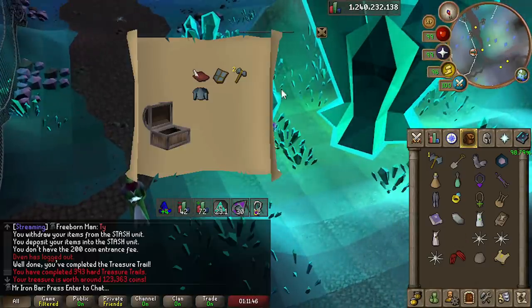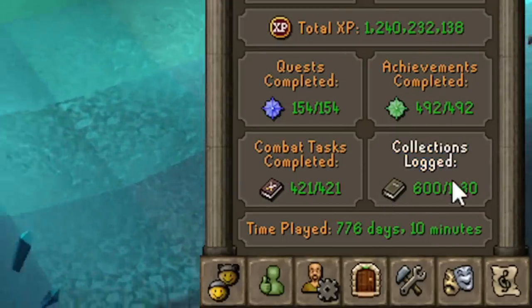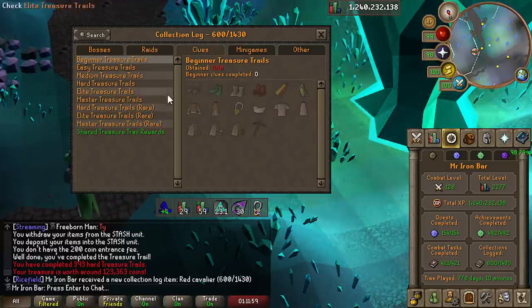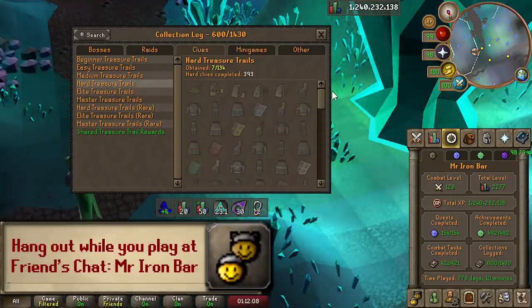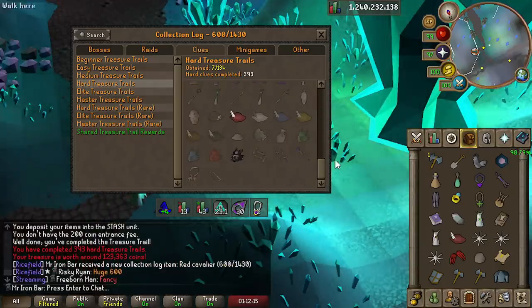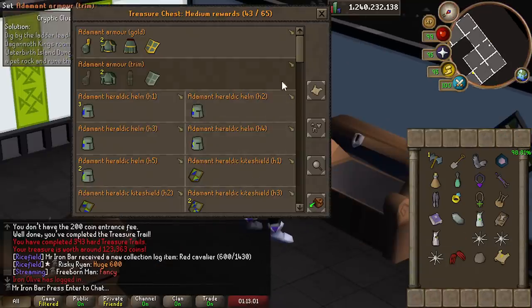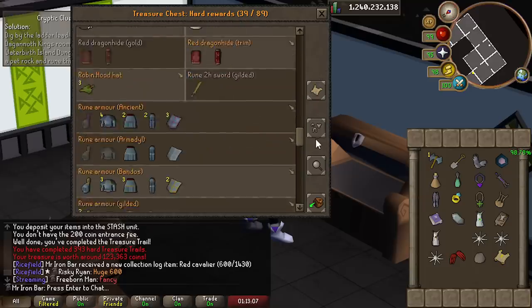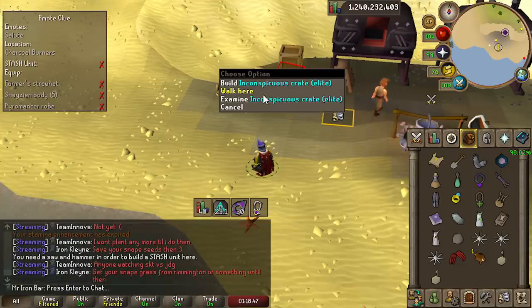Casket drop — and there it is, the 600th collection log slot, finally. We're definitely going to work on more clues now that we're starting to expand our PVM collection log grind. We have a lot of hard clue slots to refill — I think I've gotten at least half of all these items in the past, since we have 400 hard clues done. Oh thank goodness the Black Dragon Mask is in there. Quick look at the Cavalier before I put it inside — yeah, I've filled a lot of these.